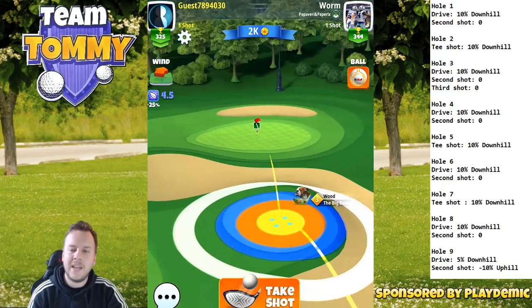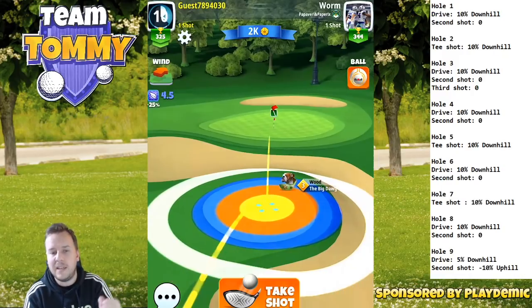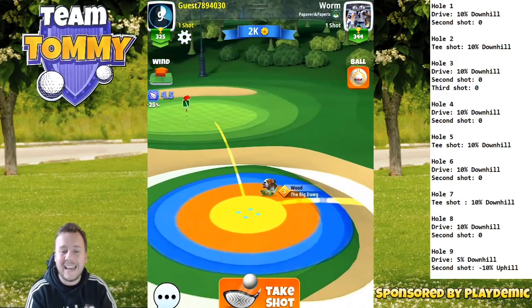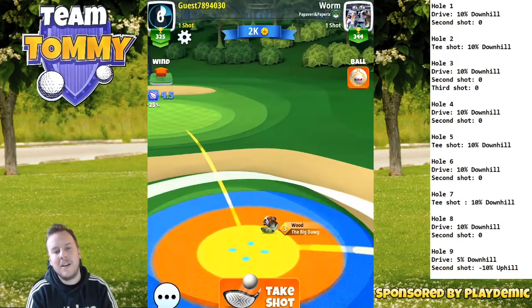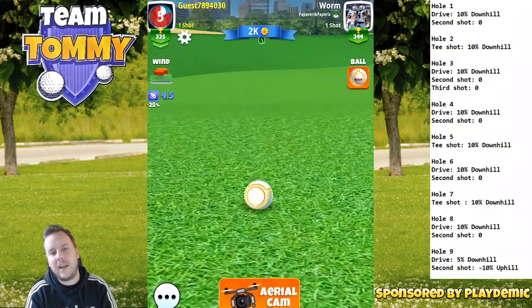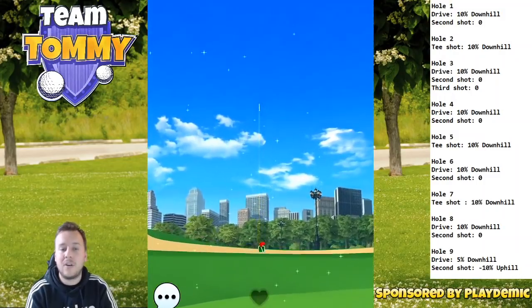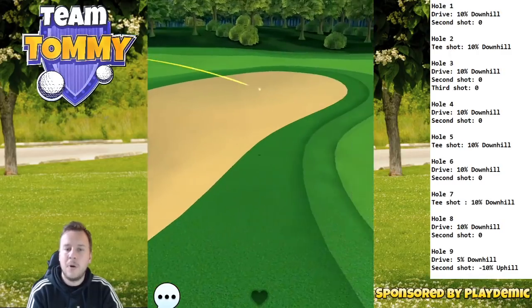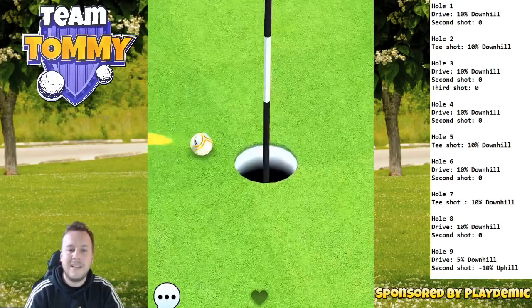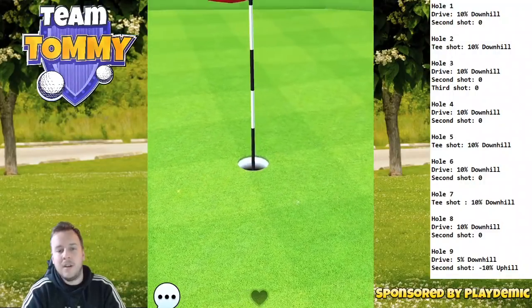Second shot: minus 10%, so this is an uphill adjustment. Uphill means the ball is going to be less affected by the wind. We adjust with the big dog, bouncing on the fairway over towards the green. The reason I use the big dog is to make sure that if I go short with my drive, I still have the distance. We come in very, very hot — getting that one in for a nice little albatross.